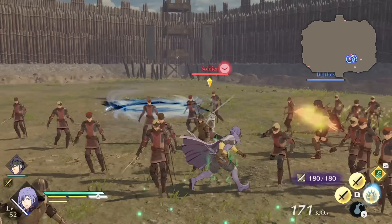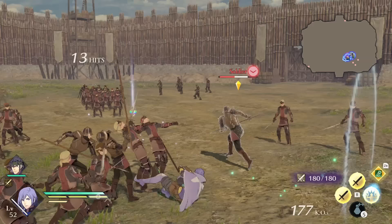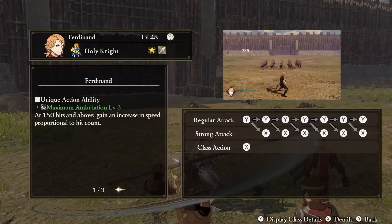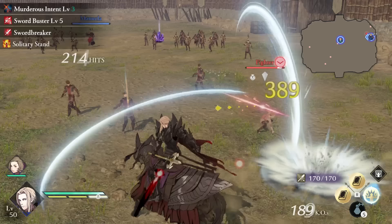Every character in Fire Emblem Warriors: Three Hopes has three distinct points that separate them from the rest: their Unique Action, Support Ability, and Tactical Ability. Unique Actions are the most defining traits of these, as they mix up your gameplay even when you're using the same class between characters.